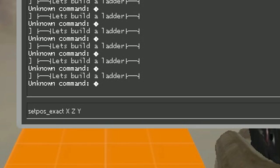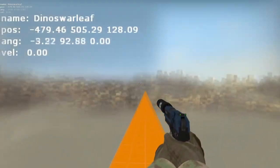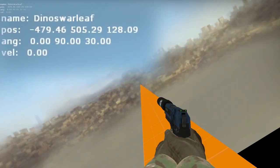The setpause digits went in the order of x, z, y in terms of coordinates. For setang, the first digit adjusted direction, the second digit was for height, and the third digit changed my tilt.